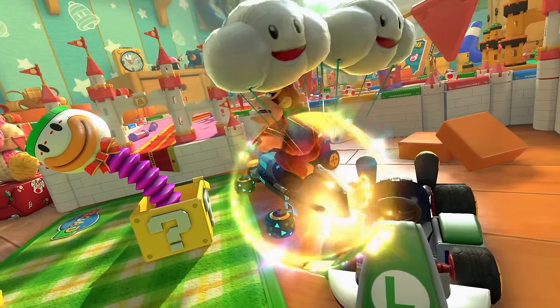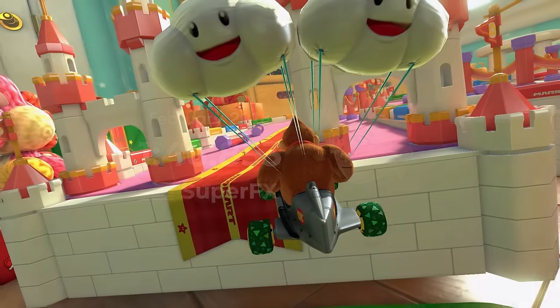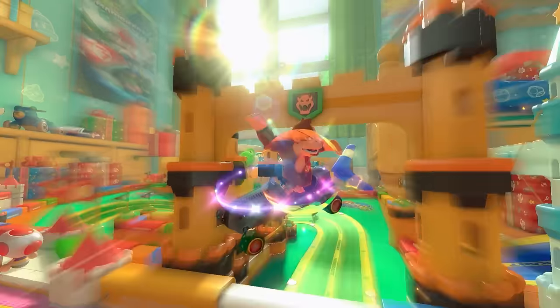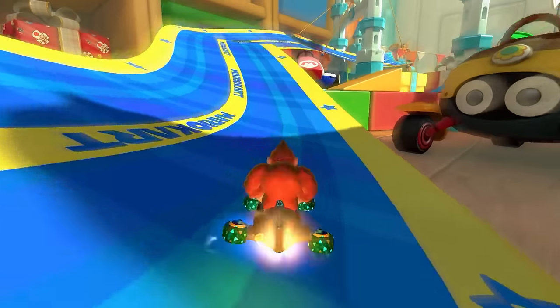Super Effects reclaimed the record with a 1:46.853, where he lost a bit of time on the red ribbon in lap 2, but with two otherwise great laps, he felt satisfied with his run. At this point, the Ribbon Road world record was strong. Super Effects' run was really fast, and there were no pace locks affecting the world record, and it didn't look like this would change.